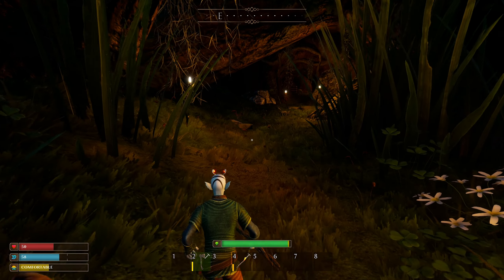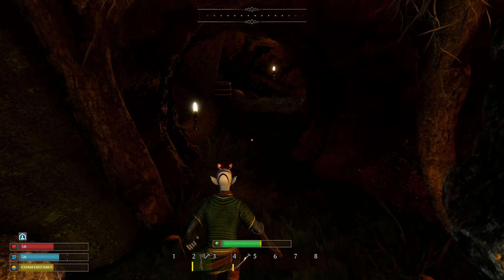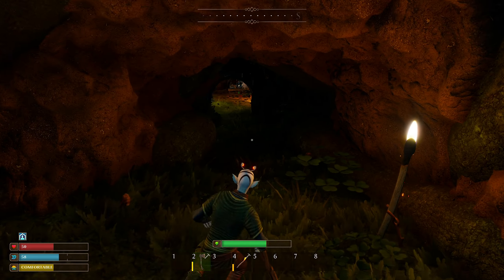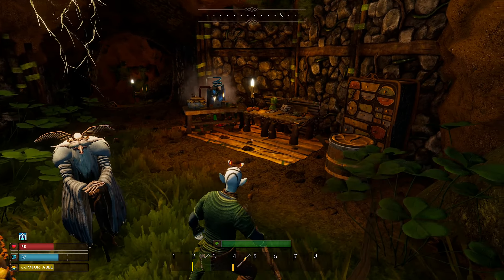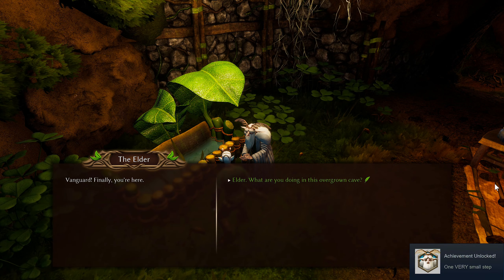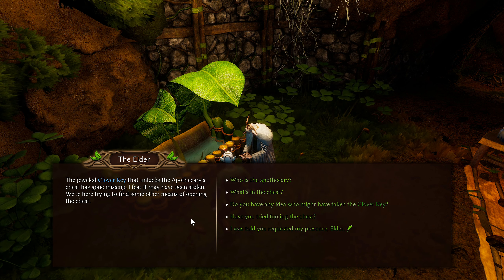Let's go get that stuff back. It would have helped if I had armor — I should have gone back and made it. Wait, is the elder actually right here? I went all the way around thinking I had to go the long way. Looks like it might be right here — yep. Wow, this whole time it was right here.